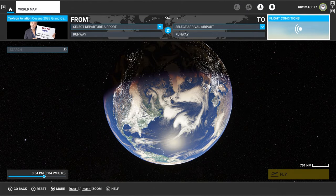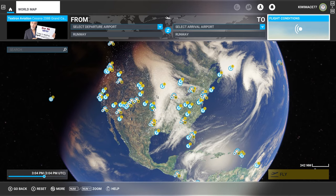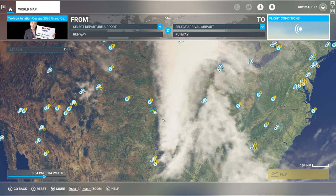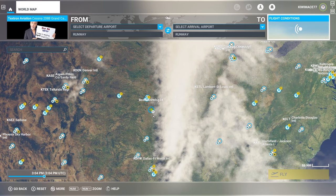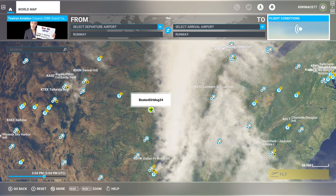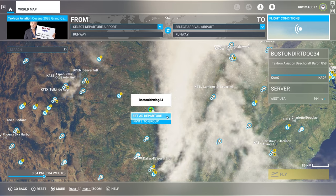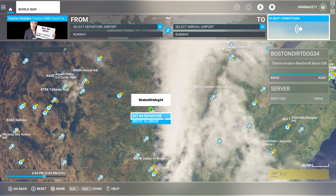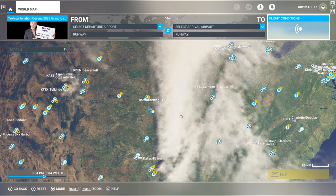If we jump into the world map, there's a quick way to join up and fly with friends. If they've already loaded into the sim — whether at an airport or in flight — you can hover over them on the map. For example, here's Boston Dirt Dog flying in a westerly direction over the United States. If I wanted to join mid-flight, I can left-click and set his departure, and I'll spawn right on top of him to fly the rest of the flight together.